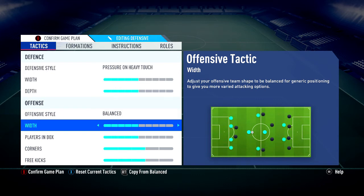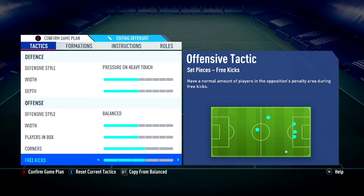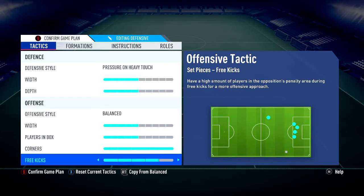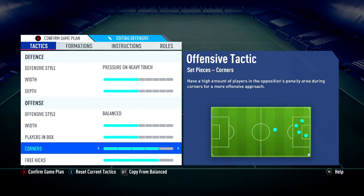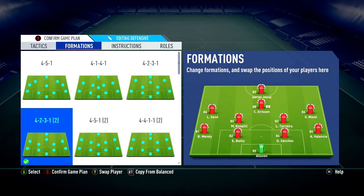Corners and free kicks — honestly you can mess around with these. I have them on three and three, right in the middle. You could go up to four and four and still protect your defense reasonably well, though if the keeper launches a driven kick the opponent might counter you. Three and three works well for me.